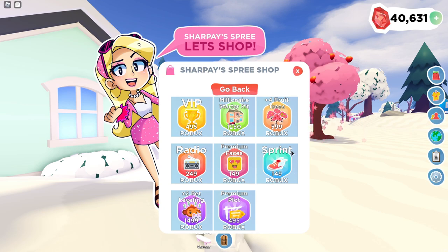Right here is the sprint game pass. If you would like to run super fast, then definitely go ahead and buy this. I feel like I don't really need this because I can already get to places where I need to be with the personal vehicles. These three game passes — radio, premium faces, and sprint — are just extras that you can add on after you get the main ones. But this two times pet leveling game pass is so helpful, especially if you're leveling up legendary pets — it makes them so much faster. It is a little expensive, actually the most expensive game pass there is, but let me tell you, it is worth it.